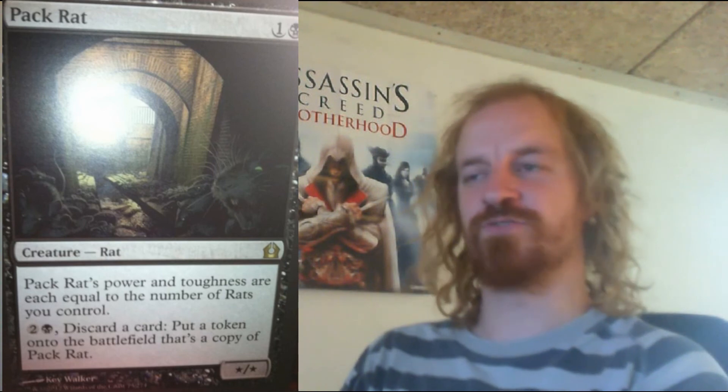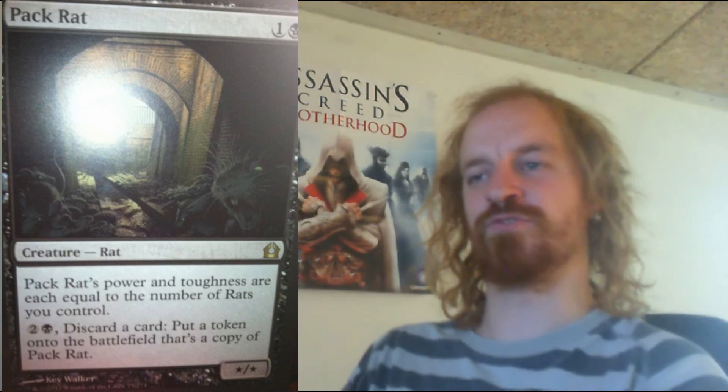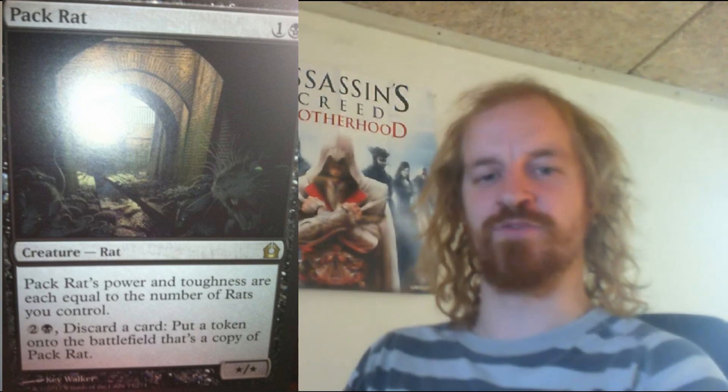Pack Rat is a black and red creature which costs you 2 mana to cast. Pack Rat's power and toughness are each equal to the number of rats you control. You can pay 3 mana to discard a card and put a token onto the battlefield that is a copy of Pack Rat. This creature seems like a really fun creature, especially if you combine populate with it.